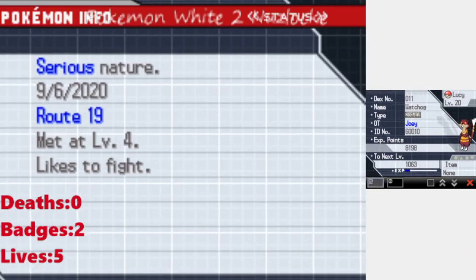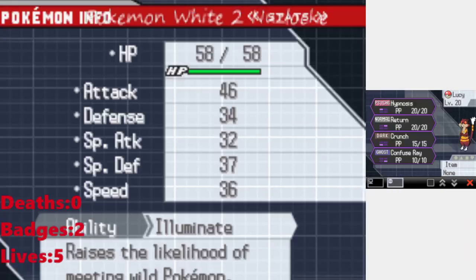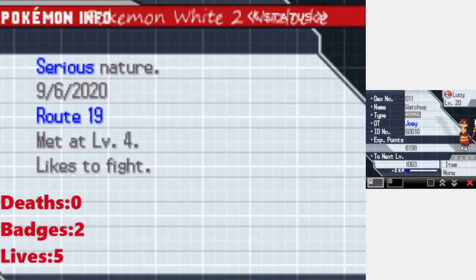Next up, I have Lucy, the female Watchog at level 20 — pure Normal type with a Serious nature. Illuminate is her ability. Her moves are Hypnosis, Return, Crunch, and Confuse Ray.